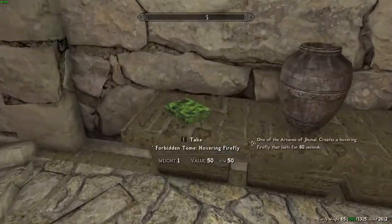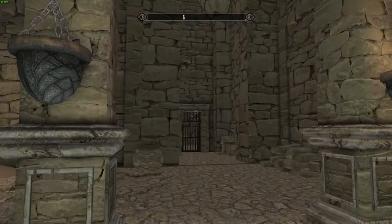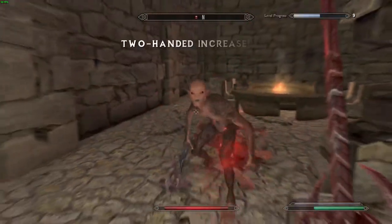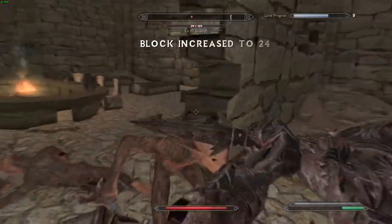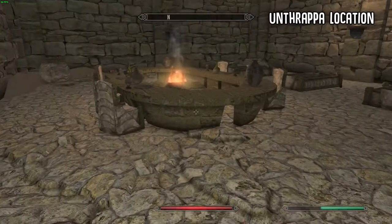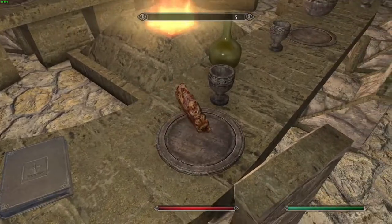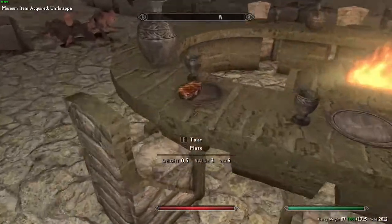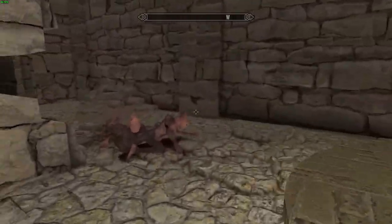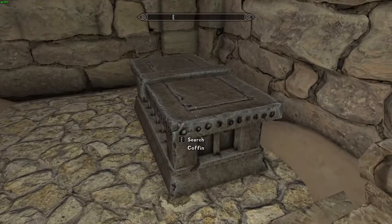Before I speed things up, look over to your right to find another Forbidden Spell Tome called Hovering Firefly. I will showcase all of this loot at the end of the video. Here we come across two doors — heading left will lead us to a dining area and a few hostile scamps. This dining area has a unique food item called Unthrappa, which has a display in the Dragonborn Museum and increases your health by a small amount. We find multiple Unthrappas throughout the Cold Harbor realm, so if you accidentally eat one, there's another one right here and we'll find more later. Be sure to look around for any interesting loot, books, or chests — I'm not going to showcase every one.